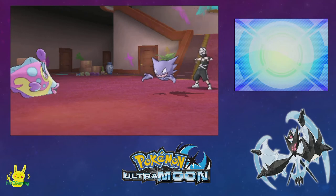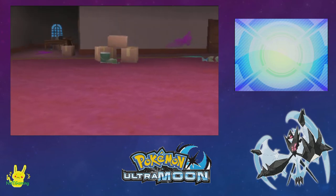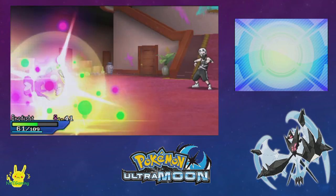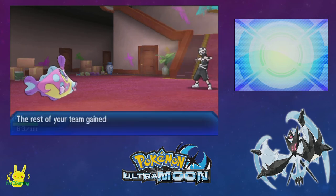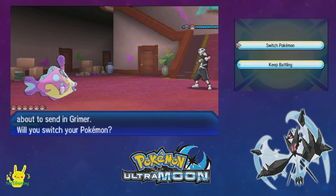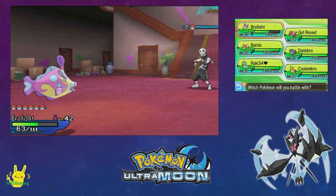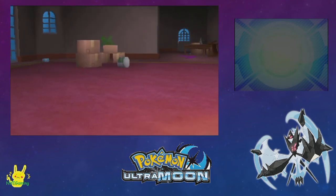Oh, you know what we forgot to do? We never went and got the Psychic Z-Crystal. Oh yeah! It's not a bad idea, though it also won't really help us here, so we can deal with that after we get through this area.